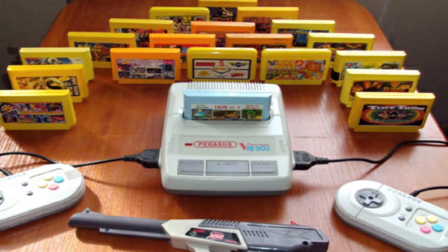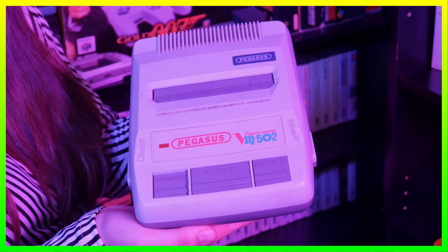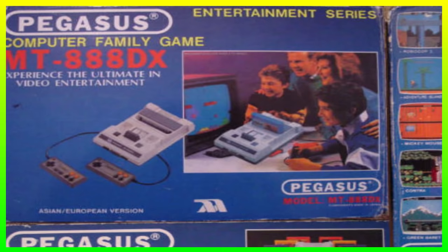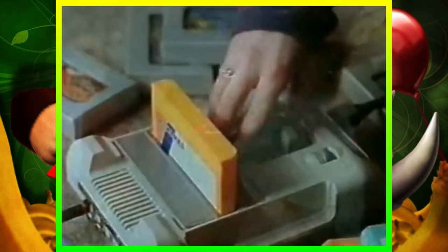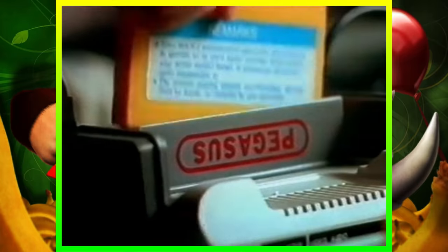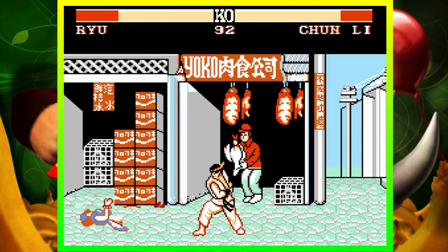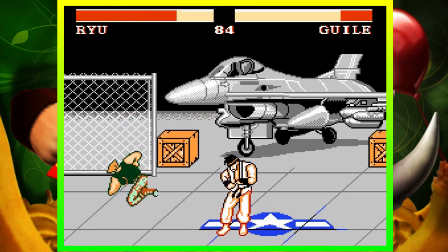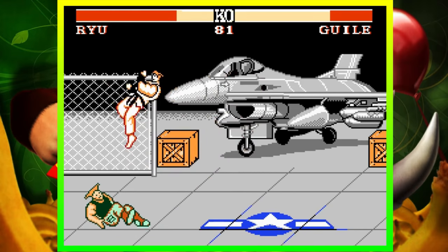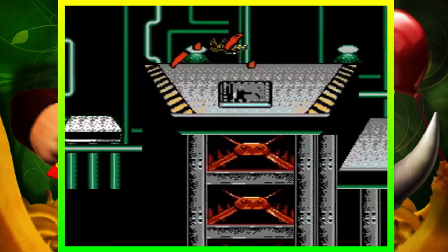This allowed Taiwanese bootleg Famiclone consoles to flourish in multiple regions around the world, including the likes of the Pegasus consoles in Poland, which we have already covered in a standalone video. Since not many people in these regions owned Super Nintendos, this would mean that Taiwanese bootleggers, such as Hummer Team, would develop 8-bit versions of the likes of Street Fighter 2 and Super Mario World to run on bootleg Nintendo clone consoles instead. But before they got around to making their own version of the popular Donkey Kong Country, some important steps towards the game were being taken in an official capacity first.